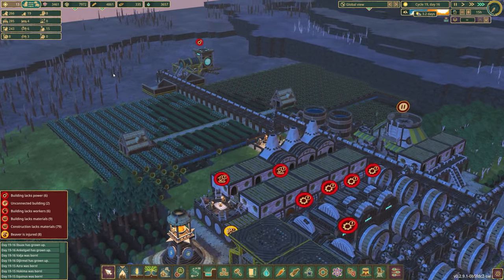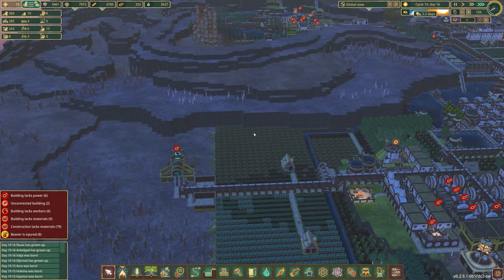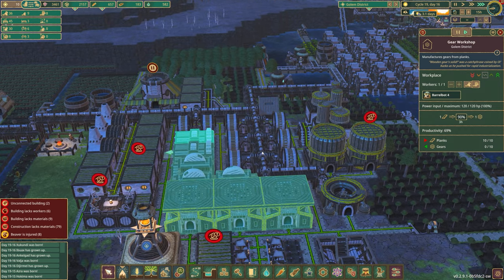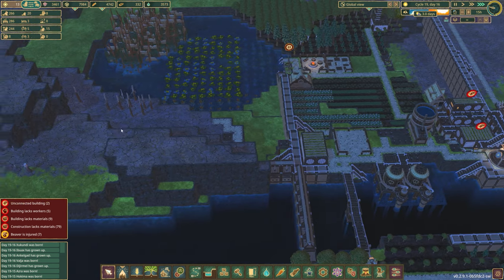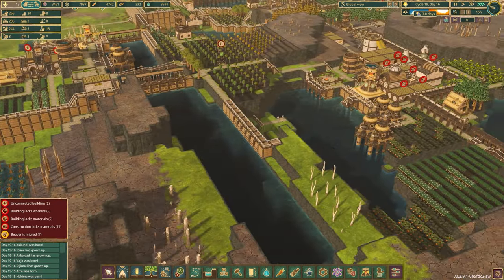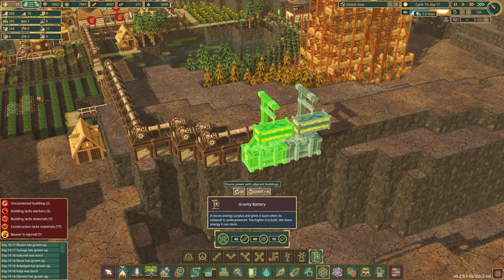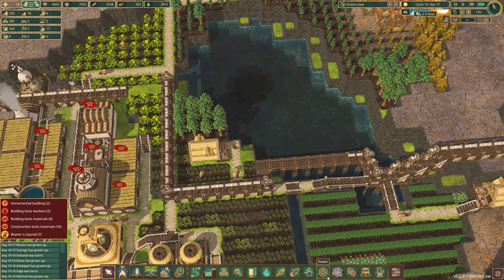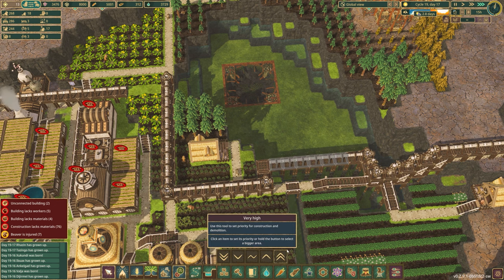As we enter evening we can speed things up. Things are on the go and on the move. We've got a building that lacks power — there's not much, it's because of the drought. We do have these on, so it's just nighttime — I think we're fine. Those unconnected buildings will solve themselves. We're going to actually add another gravity battery, because why not? That should be connected via the one on the side. Let's live a little dangerously and play with priorities.